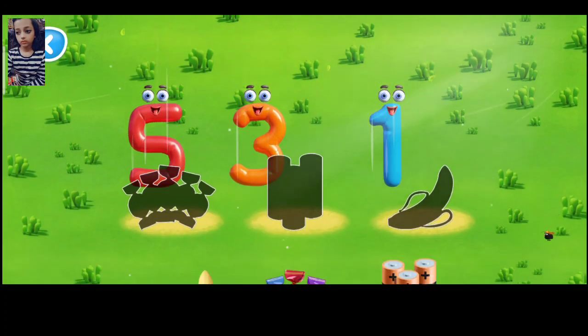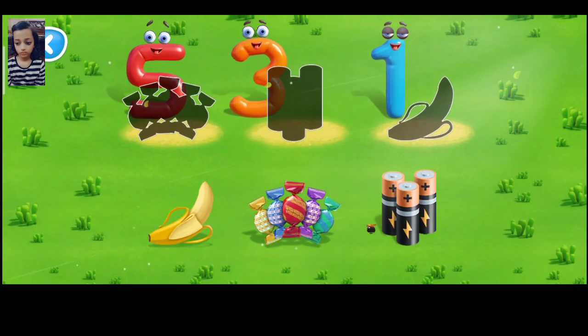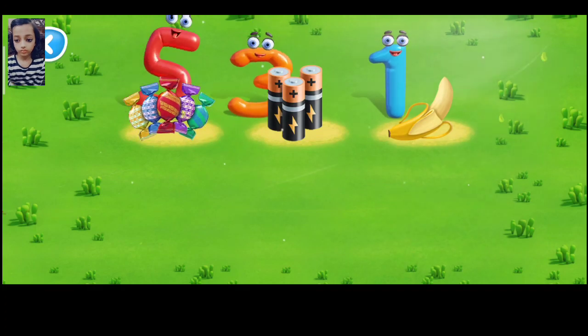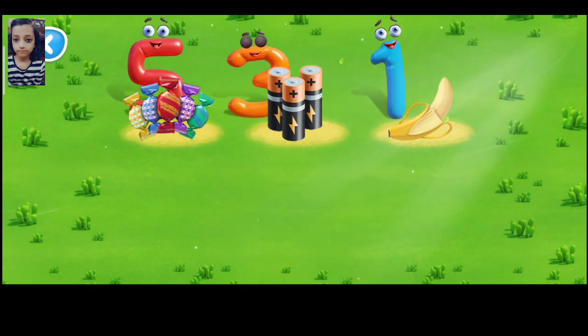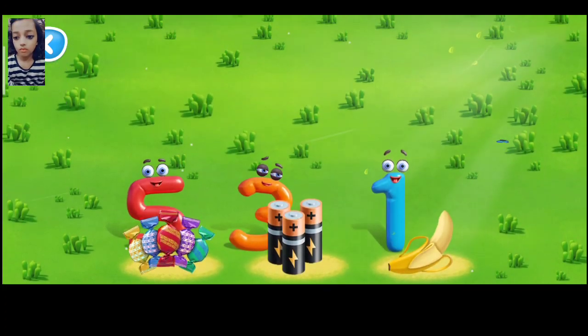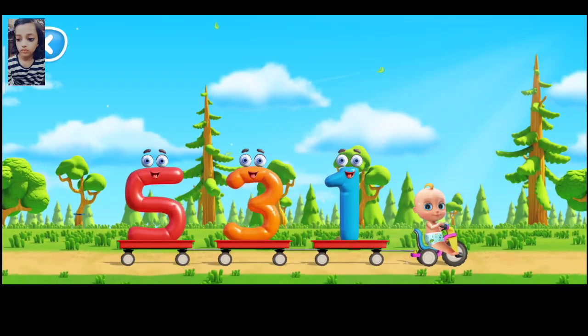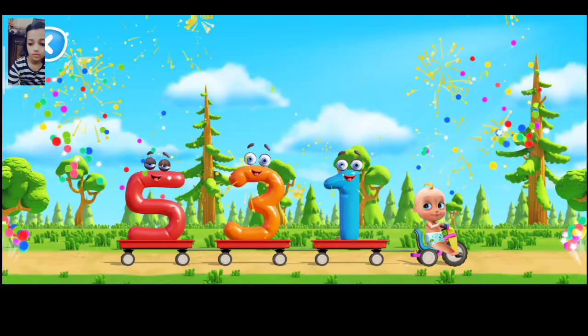Let's count objects in groups. Move the object to match. That's right. Way to go. That's five candies. You've named the number of all the items. Awesome job!